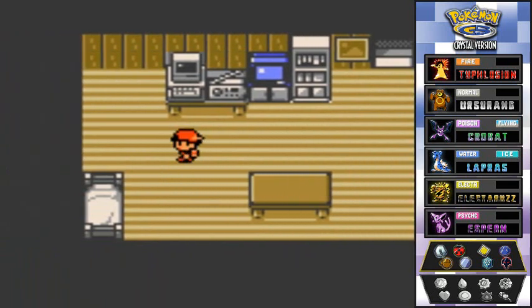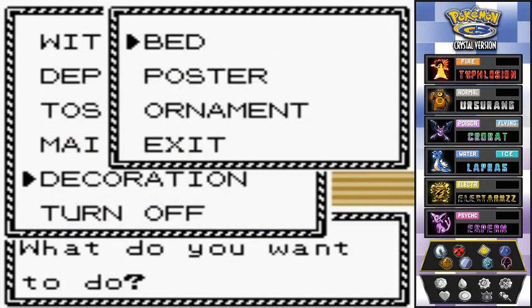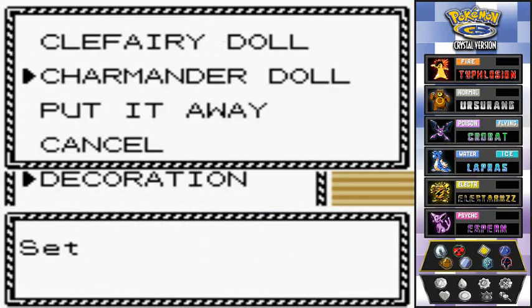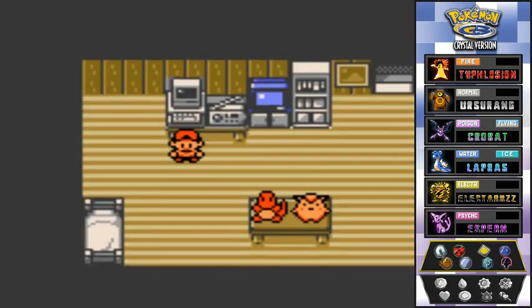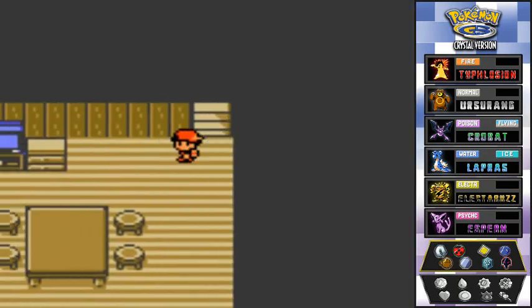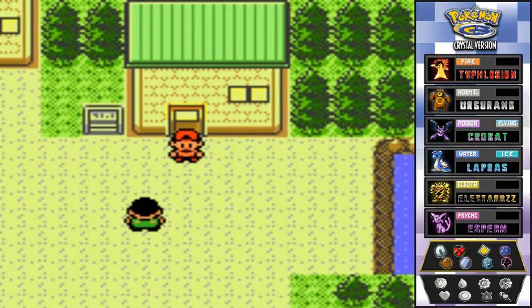Mama bought us a few dolls here and there, so let's see what she bought us — the bed, the poster, the ornaments. She only got us two dolls. I'm gonna put the Charmander doll on my left side and the Clefairy doll on the right side. Eventually when you send her enough money she'll actually buy you a big Snorlax doll, which is pretty cool.